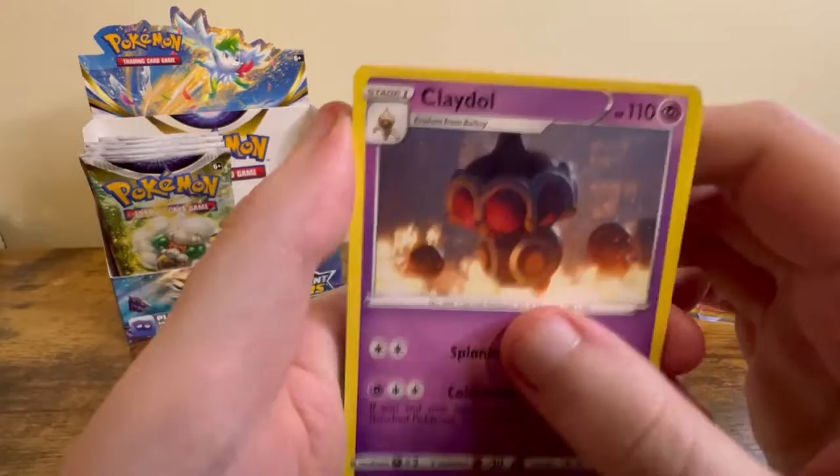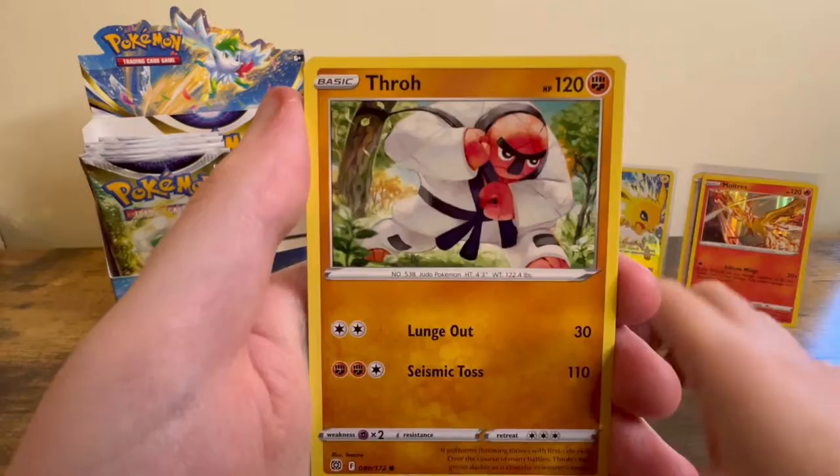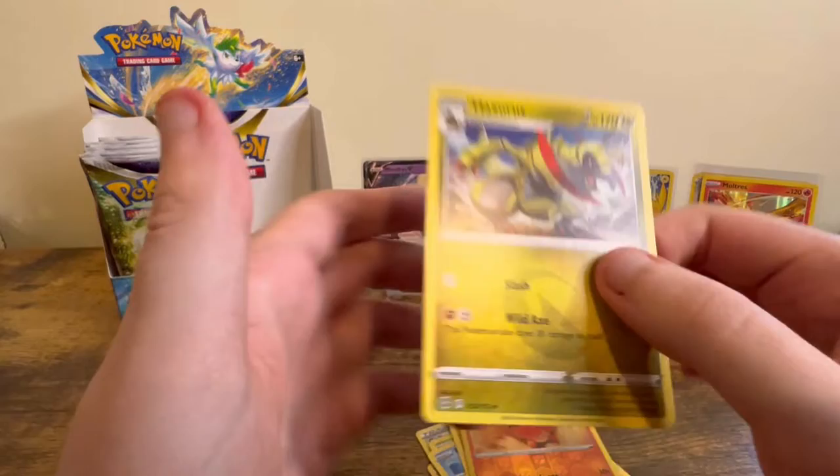Leaf Energy, Co-op Stadium, Claydol, Crabrawler, Buizel, Honchkrow, Throh, Magmar, Trapinch Reverse, and a Haxorus Rai.